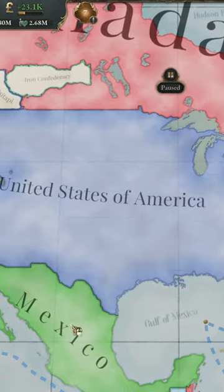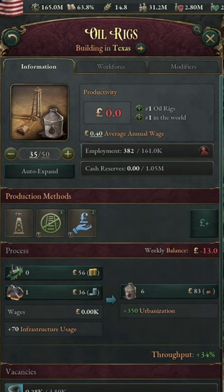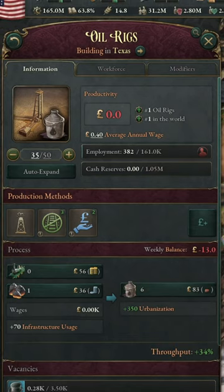And last but not least, the best RGO in Victoria 3 is oil. Adding oil to any production line makes it like three times more efficient and three times more profitable. Also, oil is extremely scarce, so if you don't have enough, you will suffer.